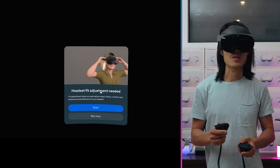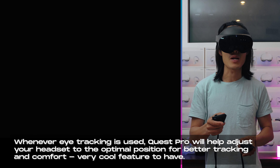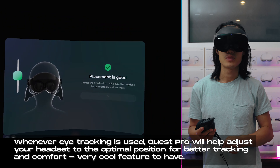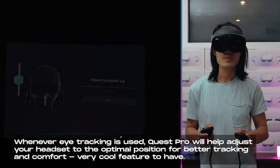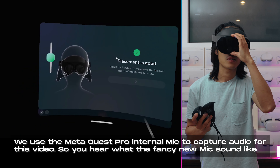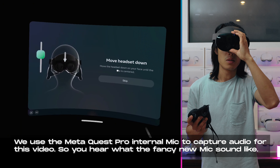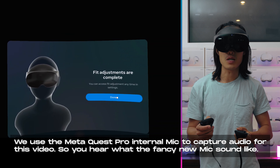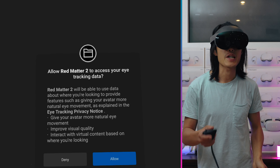Let's go ahead and play Red Matter 2 now. Opening the game — okay, let's start fit adjustment, which is cool because this requires me to use eye tracking. Let's start right now. Move the headset up — perfect, comfortable. They tell me I'm 60 IPD, great. Adjusting position up and down. Fit adjustment complete, done. Now we have pretty good eye tracking, hopefully. Allow Red Matter 2 to access your eye tracking data — yes, allow.